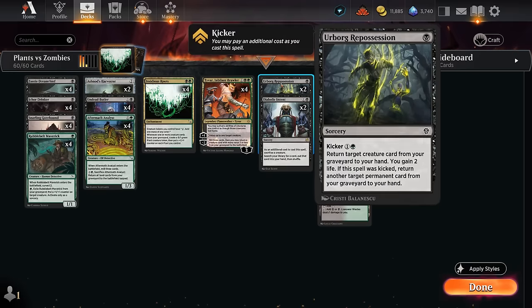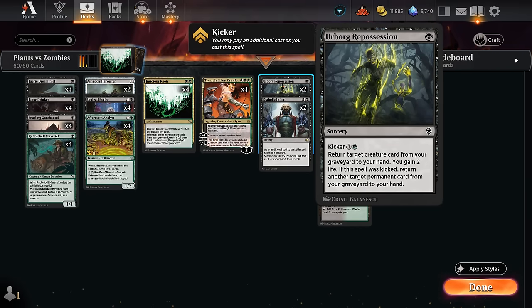We also have two copies of Urborg Repossession. Since we could randomly mill Insidious Roots with Butler, Analyst, or Tyvar, having Repossession to kick for three mana total lets us get both a creature back as well as a permanent — which could be Roots, Tyvar, or a second creature. If we already have Roots in play, Repossession can also be a way of triggering it multiple times while gaining a little bit of life, which can come in handy.